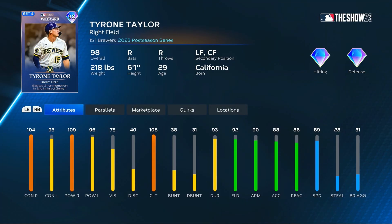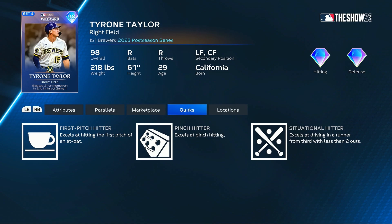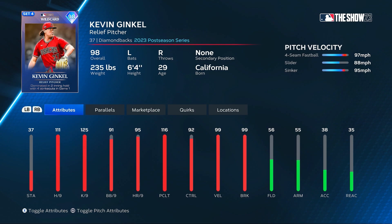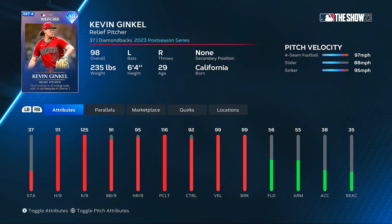And then we start the 98 overalls in this program. The first one is Tyrone Taylor from the Brewers, a right fielder who also plays left and center. He has 104 contact and 109 power versus righties, 92 fielding, 89 speed, excels at hitting the first pitch, pinch hitting, and is a situational hitter. Kevin Ginkle is a relief pitcher from the Diamondbacks — a righty reliever with 99 velocity and break, 111 hits per nine, and no outlier though for Kevin.